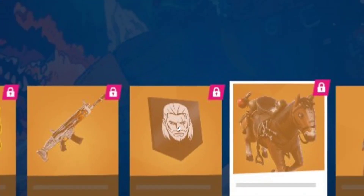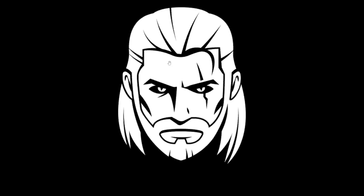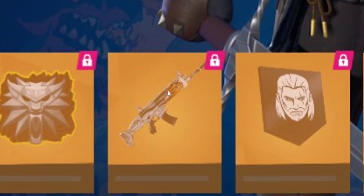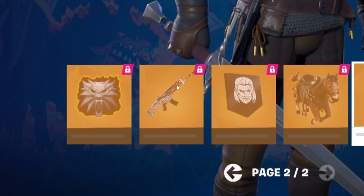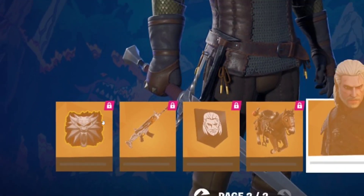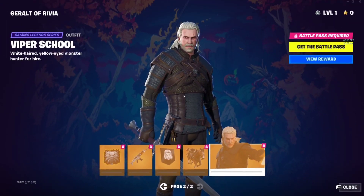Next we have the banner, which is basically Geralt's face, and you can of course customize it. This is what it's going to look like — you can change the background color and the color of the face itself. And of course we also get the wrap. I don't have a picture for the wrap but it's basically a color scheme based on the Viper School aesthetic.